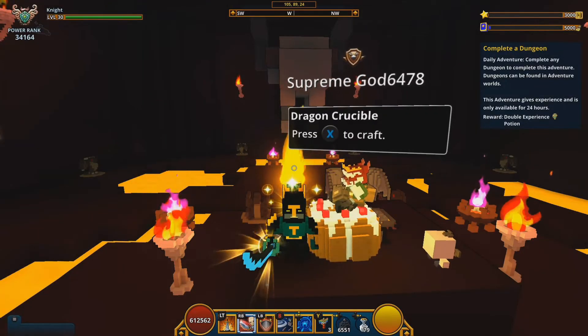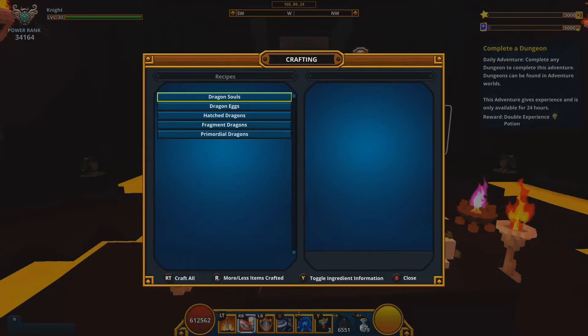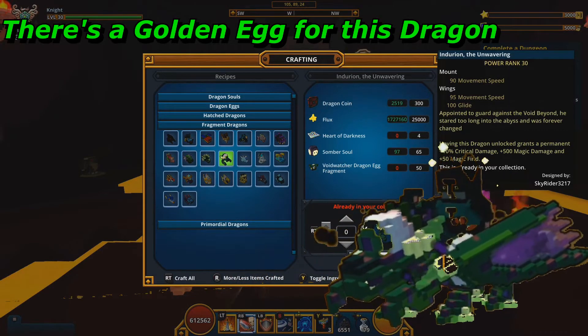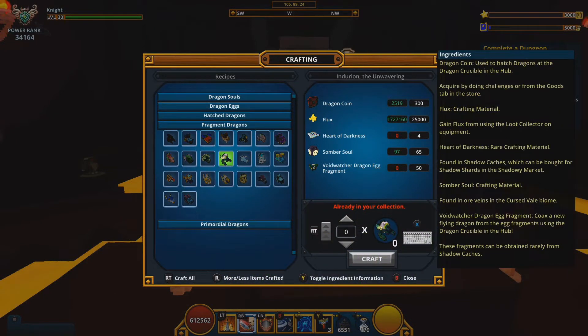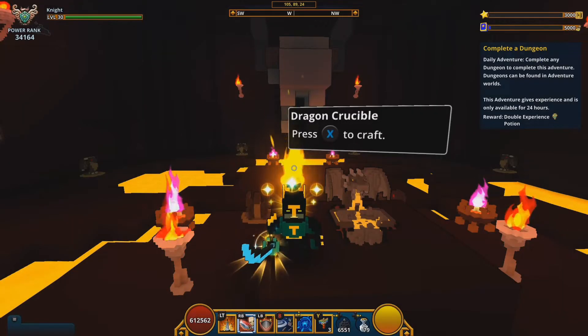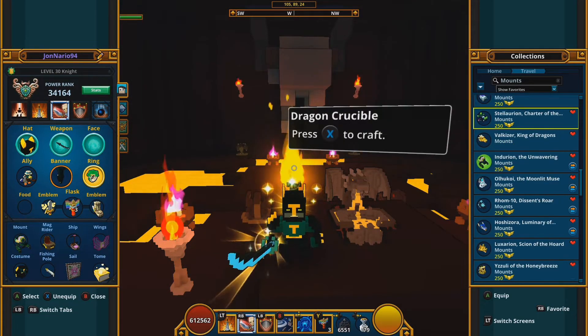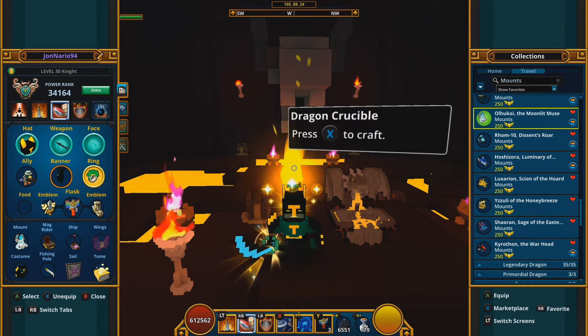Durian the Unwavering, also called the Void Washer dragon, is one of the more difficult dragons to obtain. You craft it in the fragment dragon section of the dragon crucible. The Void Washer fragments are obtained rarely from shadow caches — they're very rare. This is also one of the few dragons that can be obtained as a tradable golden dragon egg, so check the marketplace if you'd prefer that route.